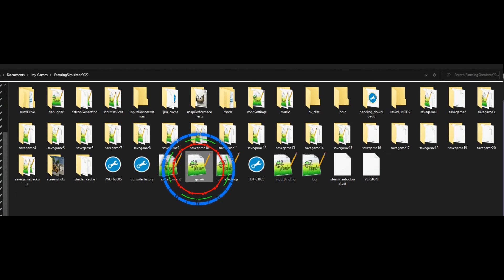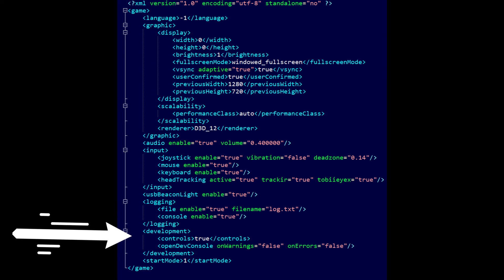To activate our dev controls, we're going to locate the game.xml file. Development controls need to be set to true at the bottom of the file, then hit save and close.